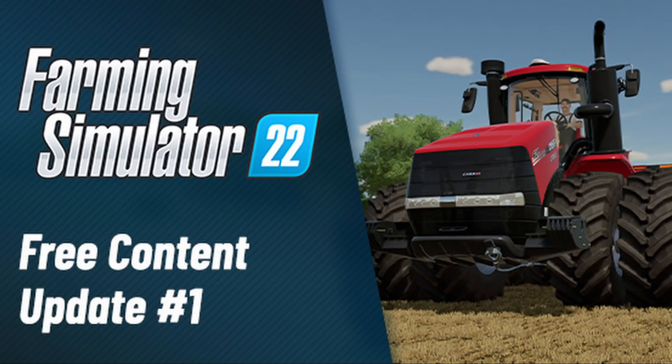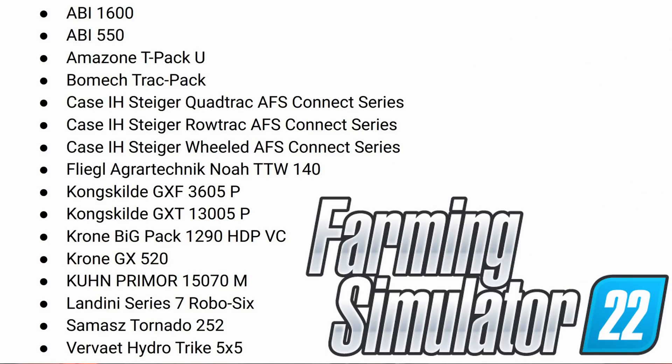For new equipment, the Case Steiger Quad Track, the Road Track, and the Wheeled AFS Connect all make their return to Farming Simulator 22. On top of those three, we also get another 13 — there are 16 new pieces of equipment in total. We're also getting a new Kong slide and a new Krone. This update is completely free for all platforms.